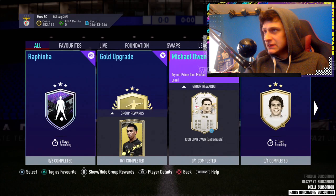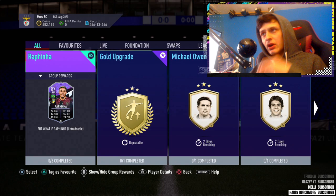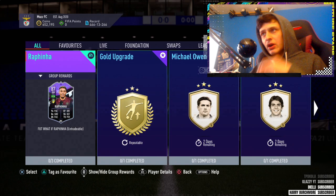Four-star skills - what is the actual purpose anyway? Is there an upgrade system on it? It just says 'earn a special Rafinha.' I wonder if they've got that wrong - surely you can upgrade it. God knows.